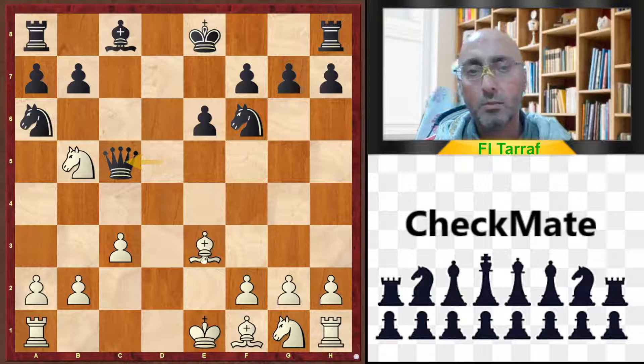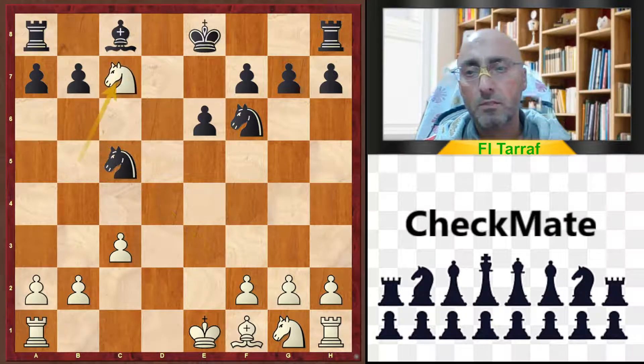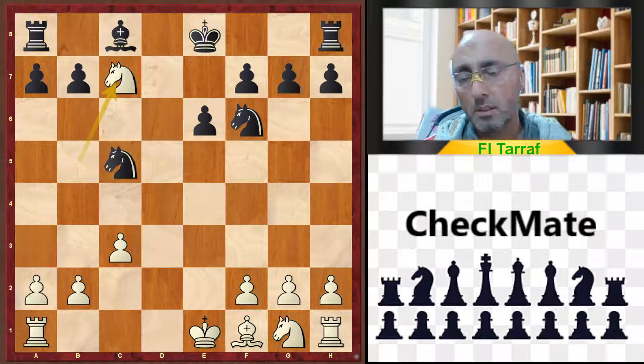In the other variation, if queen takes c5, bishop takes c5, knight takes c5, knight to c7 — and clearly a winning advantage for white, because white will win the exchange: knight for the rook.